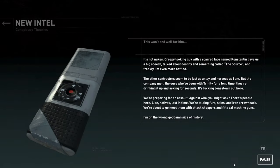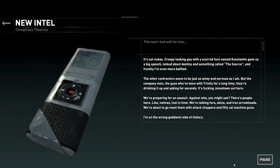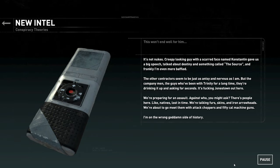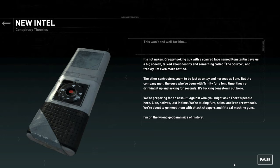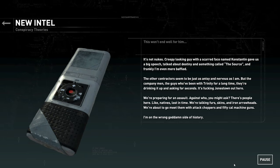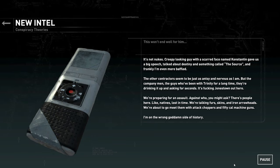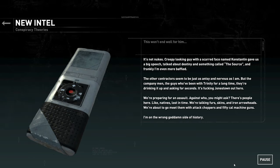What is this? 'It's not nukes. A creepy-looking guy with a scarred face named Constantine gave us a big speech. Talked about destiny and something called the Source. And frankly, I'm even more baffled. The other contractors seem to be just as antsy and nervous as I am. But the company men — the guys who've been with Trinity for a long time — they're drinking it up and asking for seconds. It's fucking Jonestown out here. We're preparing for an assault.' Against who? 'I mean, there's people here like natives, lost in time — furs, skins, iron arrowheads. We're about to go meet them with attack choppers and .50 cal machine guns. I'm on the wrong goddamn side of history.'